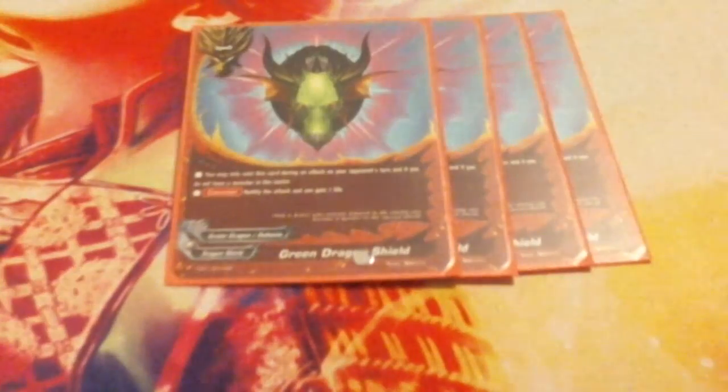For weapons, I'm running four of Dragon Lance Longhorn. It is a 4/2 with an equip cost of pay a gauge and a life — you cannot attack monsters in the left and right, only straight for the center. However, if you have another Dragon Knight on your field, this card gets 3000 power, making it a 7000 weapon with Penetrate. That's really important — it helps push damage through because you don't always have critical on the field if you don't have Kondo, making the deck a bit more aggressive.